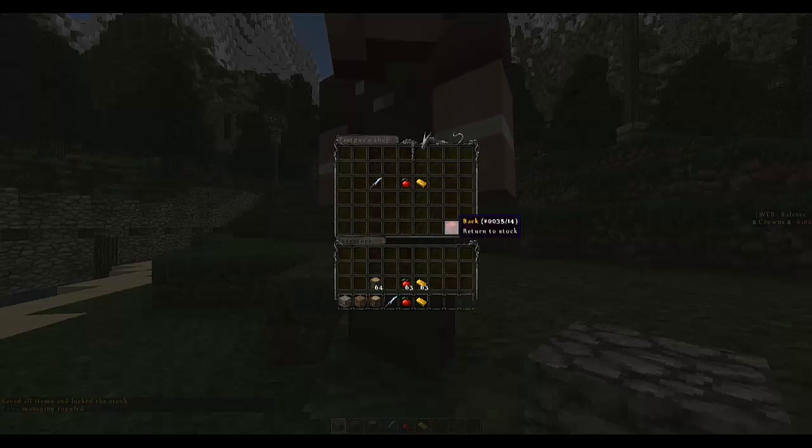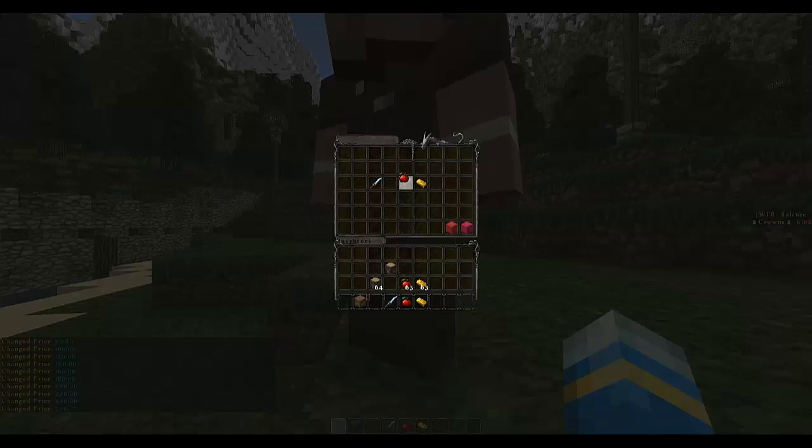Now let's go to price management and set prices for these blocks. This one equals one, that equals 350, and that equals 20. You left click to add money and right click to take off money. Let's make this 200, this one five, and this one 350, like so.